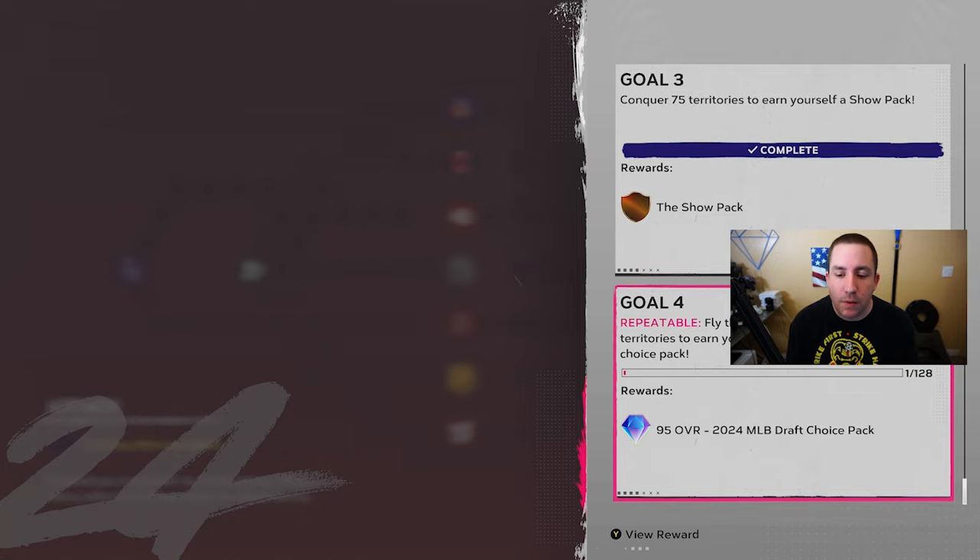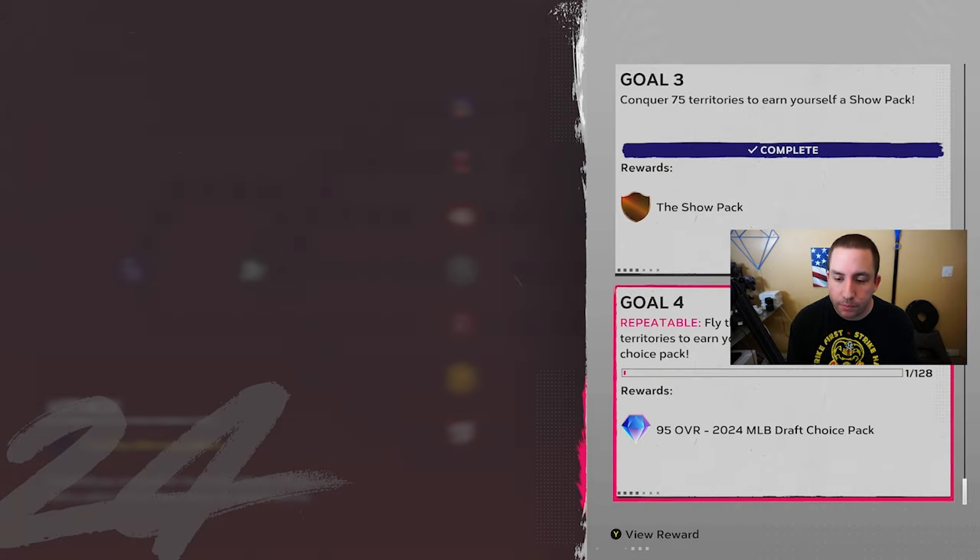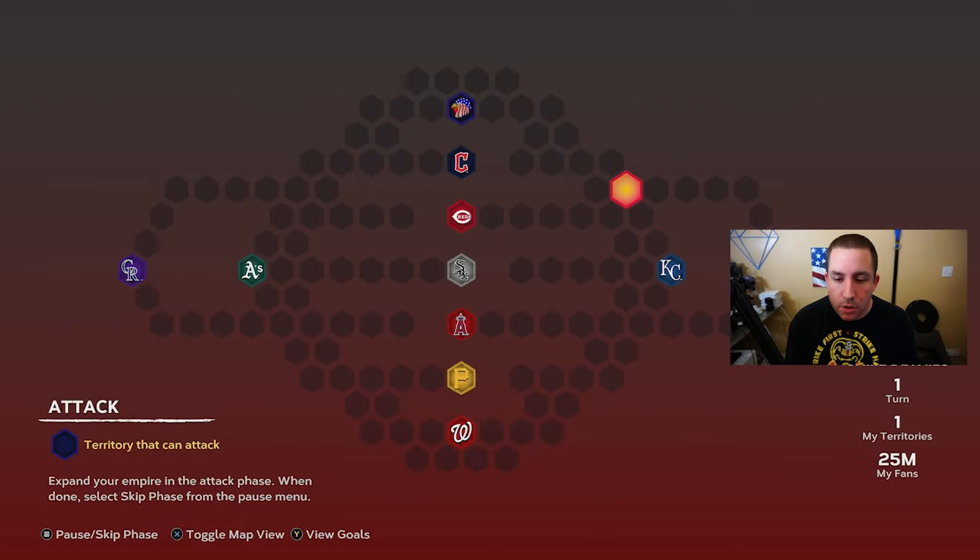Not only do you have to basically take over every single position on the map, you also have to complete every single goal to get credit for completing the conquest map. This conquest has a repeatable goal because it's the draft conquest — this is where you get the 95 overalls. There are 12 of them total, so you have to do this conquest map four different times to get every player for free.